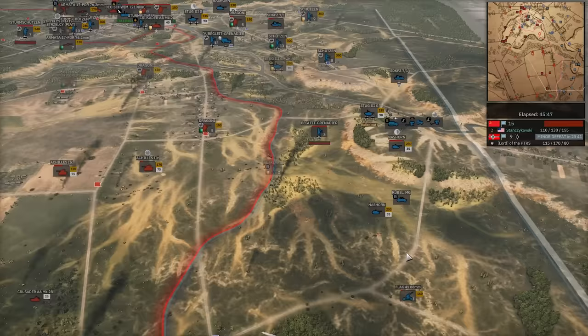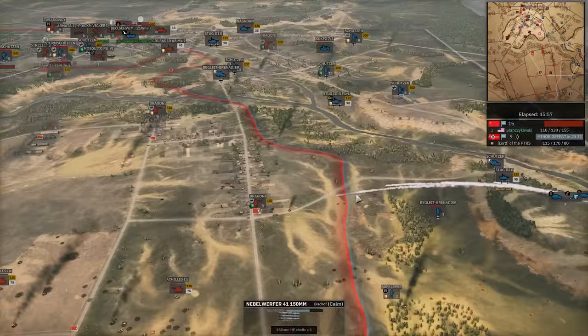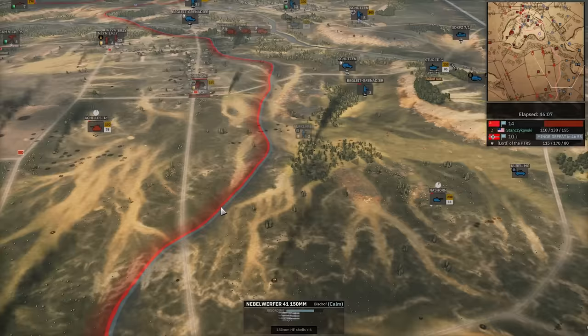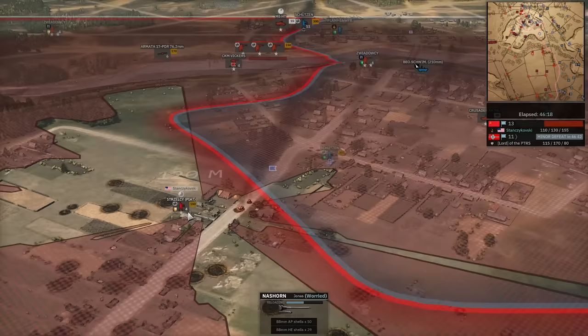Nebelwerfer strike — he thought a 17-pounder was still there, it is not. Nazhorn goes down to the Achilles. Another Nazhorn strike trying to take out this Dragoni, getting some good hits but not going to take it out. Nazhorn gets the first strike. Achilles trying to run, misses. A lot of suppression and it's moving — does miss. Nazhorn misses again. Piat takes out the Sturm Schutzen — going to re-grab that. He's having a really hard time getting reinforcements in.